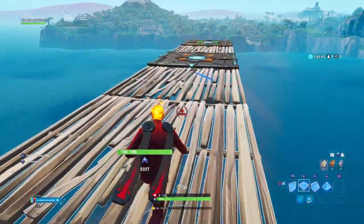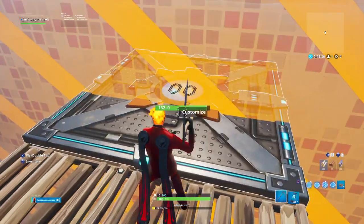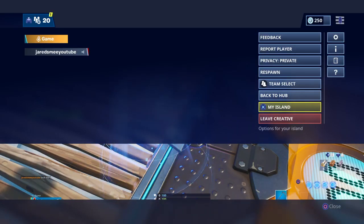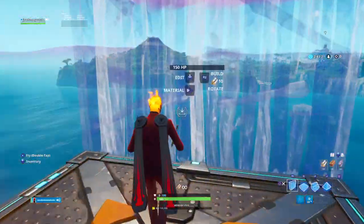What you want to do is build out here, then place a spawn pad there. Then what you want to do is respawn. And now you're on the other side of it, guys.